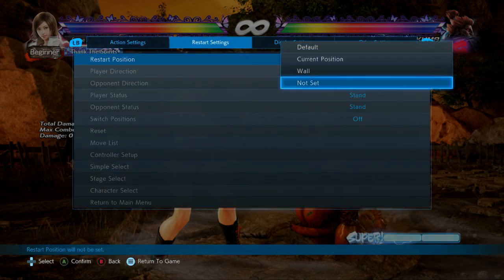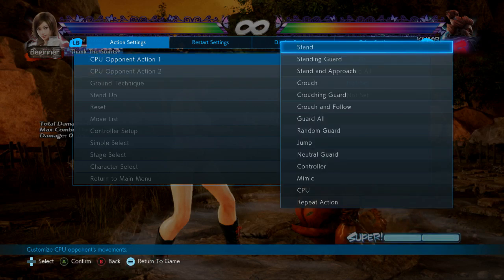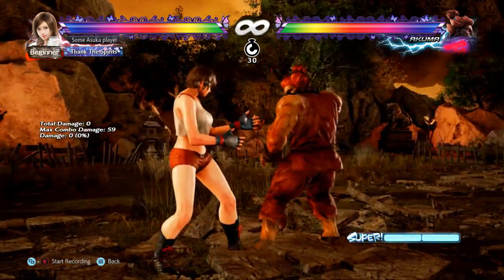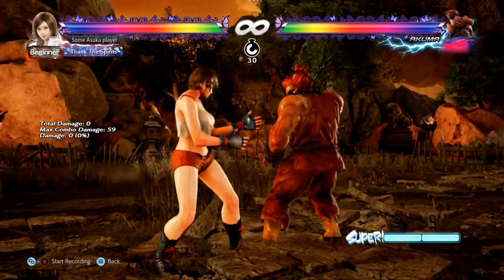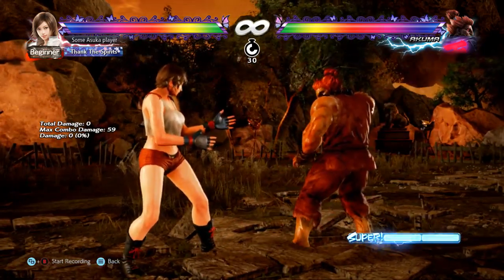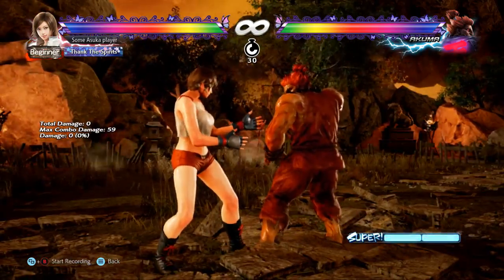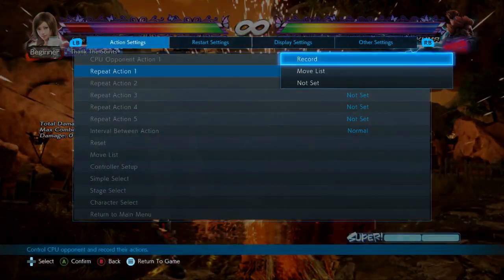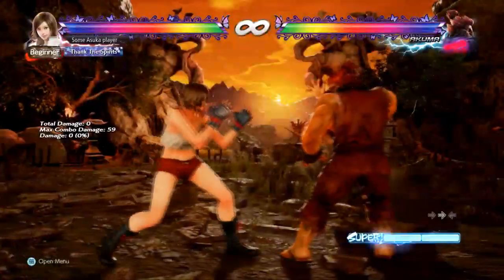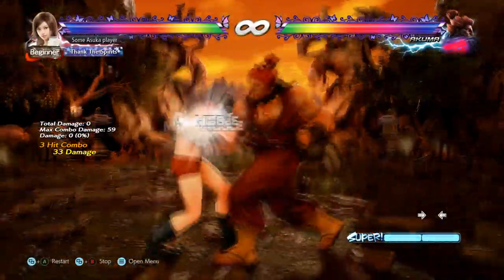Another thing I'm going to talk about is while standing 2 into demon flip. This is a very common situation because this is Akuma's main mix-up option up close — he's going to sweep with d+3 as a low option, or go into while standing 2 into demon flip for a combo. Now no punish is 100% guaranteed, but we do have stuff that covers most options. The first option is forward 4.